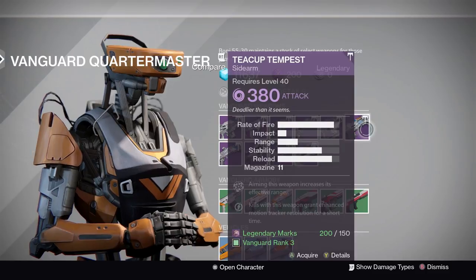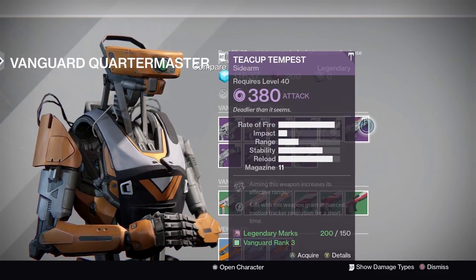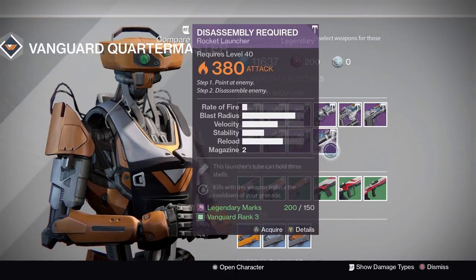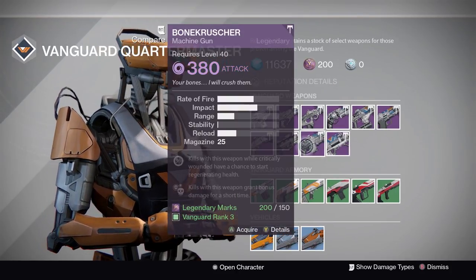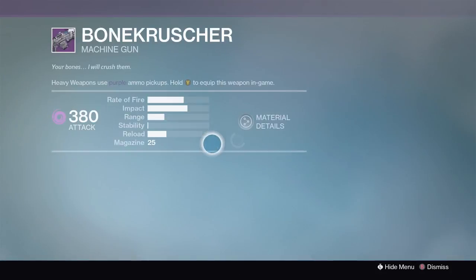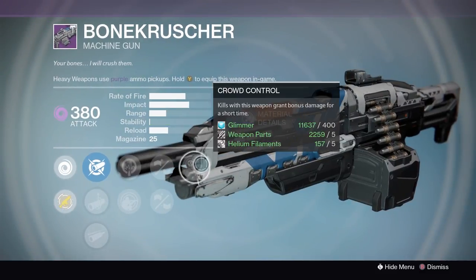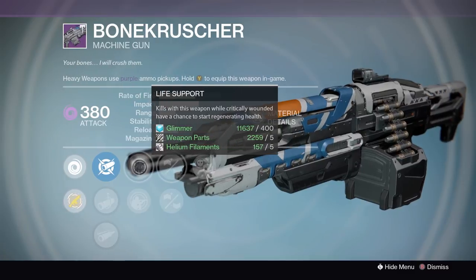The No Diversion fusion rifle — again not a great sidearm. The Teacup Tempest is a bad archetype in my opinion. This rocket launcher is atrocious.